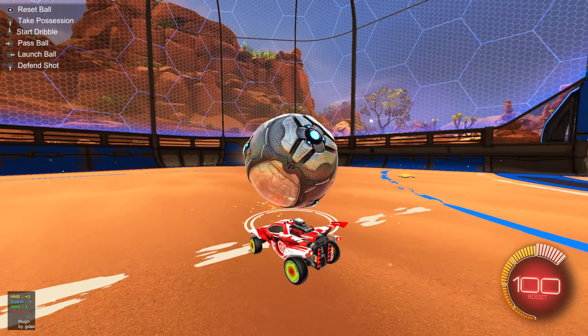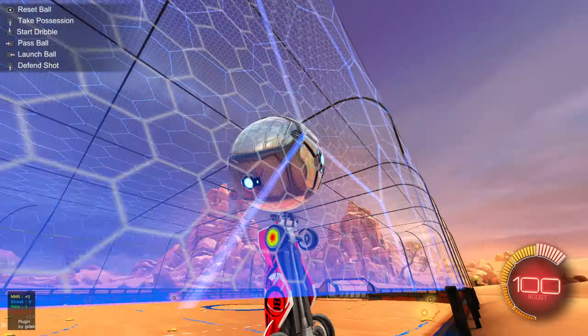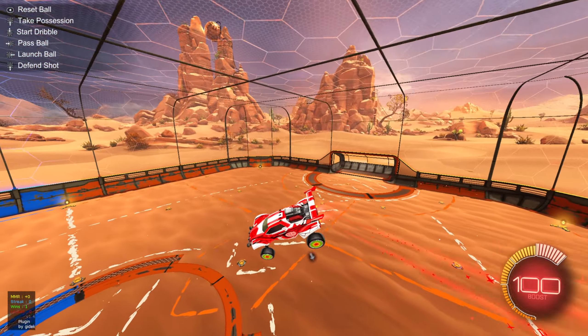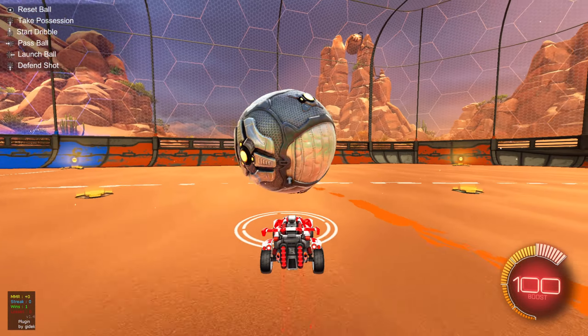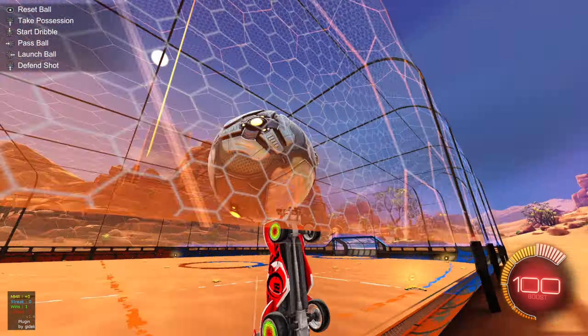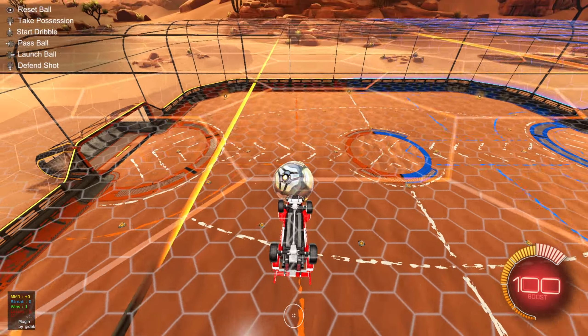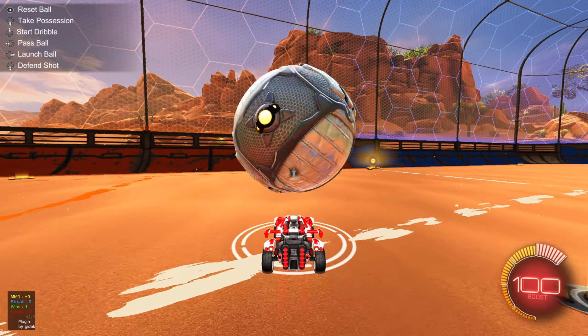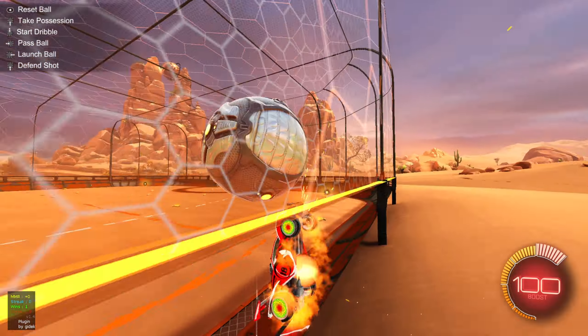Now let's go to the new version. The new version is basically the same thing, but you just want to drive up towards the ceiling. Instead of turning around and stuff, you can just do something like this. If you want to do that, you don't have to have any air dribble experience.